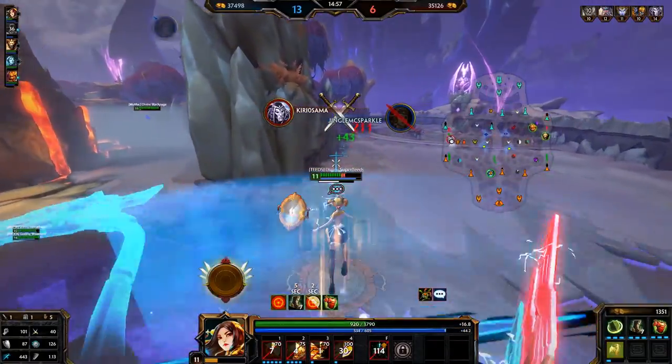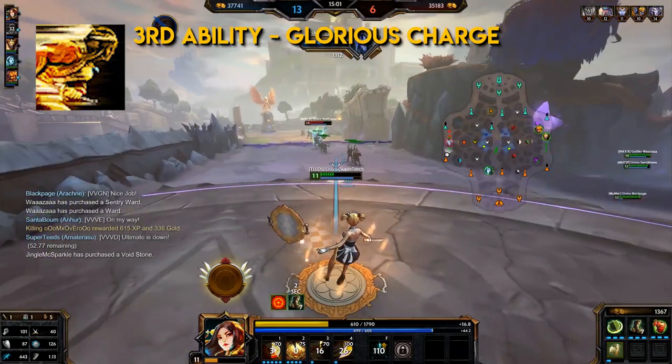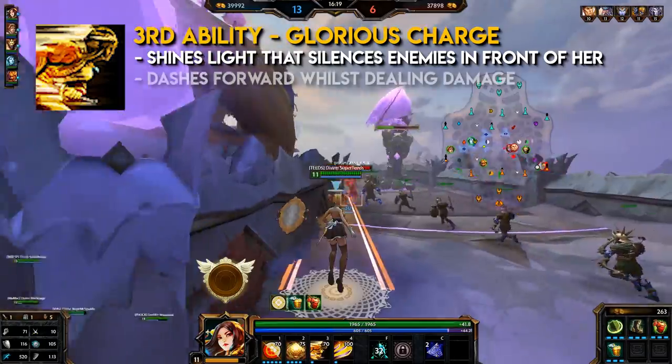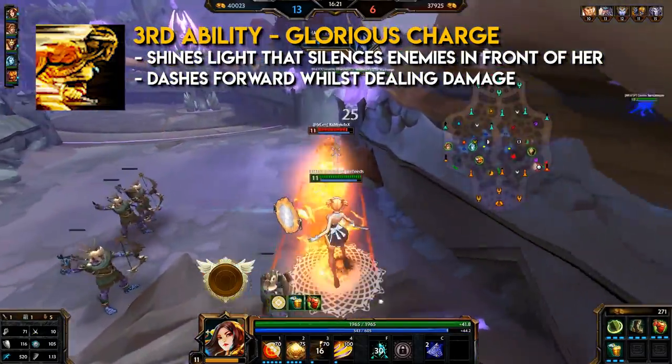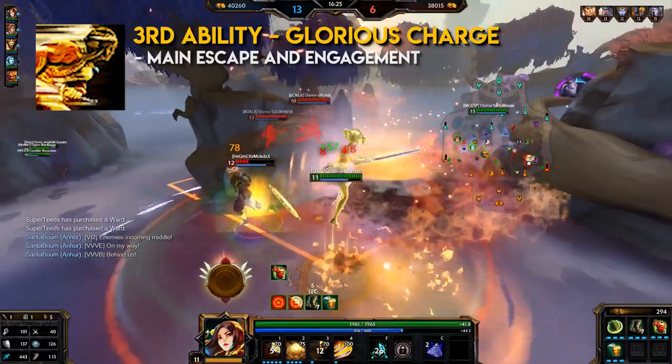Amaterasu's third ability: Glorious Charge. It's a dash ability type. Amaterasu shines light that silences all enemies in front of her, then dashes forward dealing damage, piercing through minions or stopping at the first god hit. This ability is her main escape and engagement tool.